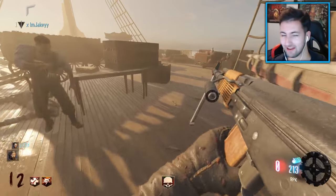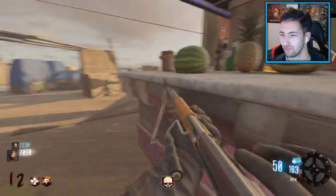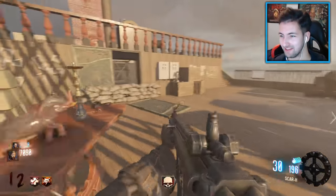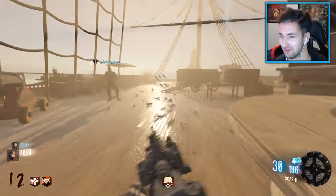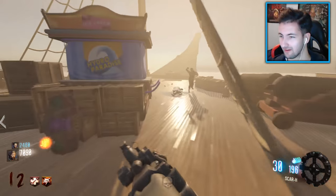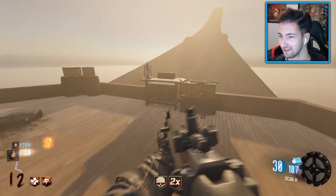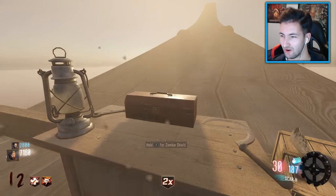We have a $2 donation from NathanNezzy123 - how are you doing Nathan? Thank you very much for the $2. I'm going to craft a zombie shield - we get a chance. There we go, that's your death. Oh God, not today! Woo, all good. Someone goes, all hail Lord Clutchie.